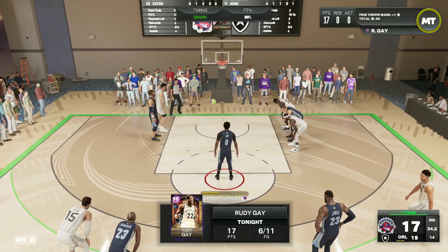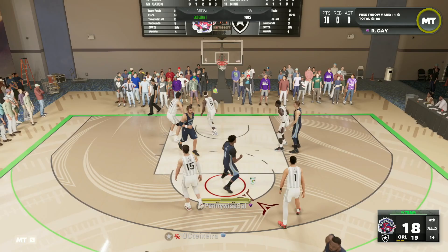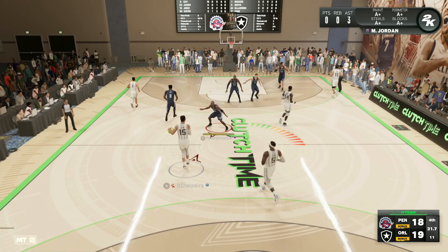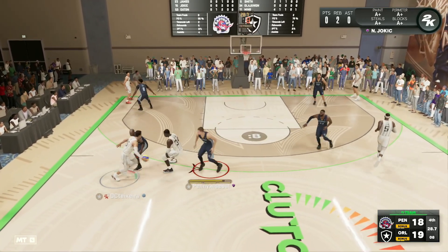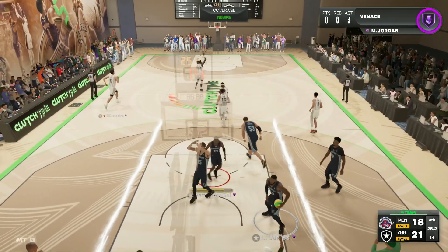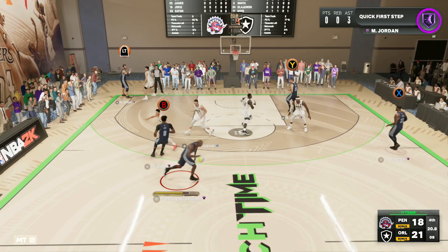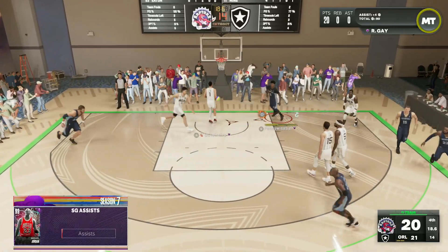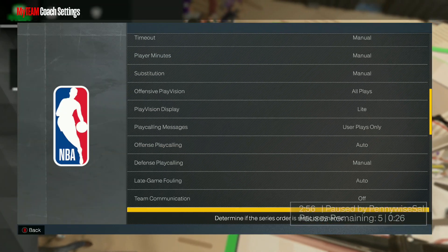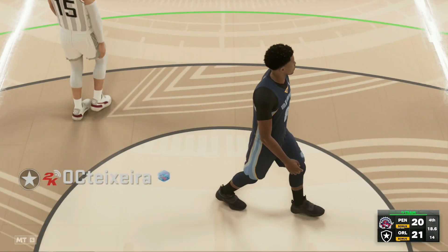I absolutely suck at free throws, but can we knock them down in the clutch with Rudy Gay — and we get it to go. Surprisingly we don't have takeover activated yet. I've been clicking R3 but I guess we haven't reached the bar yet. We're only down by one and can make a comeback here, but we're throwing a bad pass. Rudy Gay going around the screen — we need a three pointer but I'll take that quick two. Now we've got sharpshooter takeover.